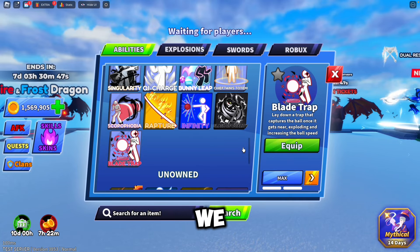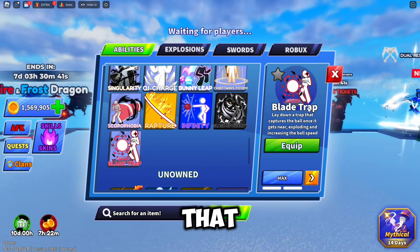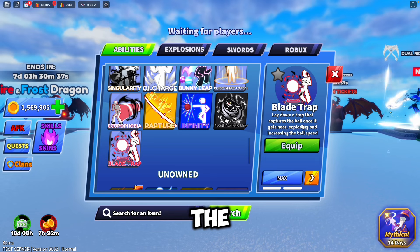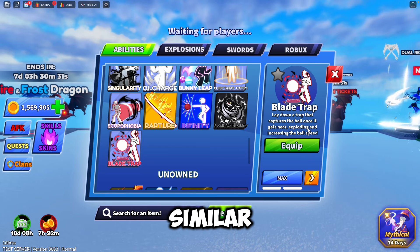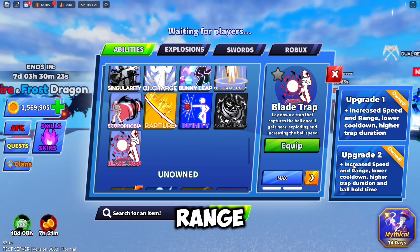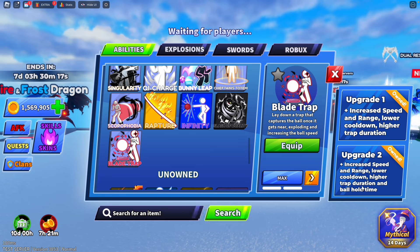Now I'll be showcasing the new ability we have, which is called Blade Trap. It should be called Ball Trap, but it lays down a trap that captures the ball once it gets near, exploding and increasing the ball's speed. So basically you can stop the ball for a little bit of time and launch it at a random player — similar to Singularity, but not as quick. It has increased speed range, and upgrades give lower cooldown and higher trap duration. Pretty cool.